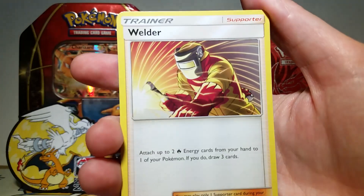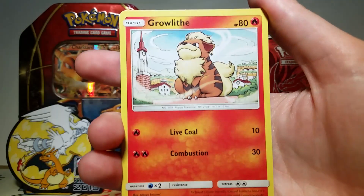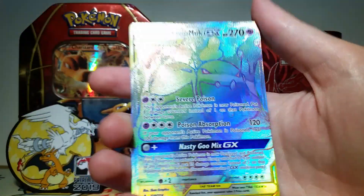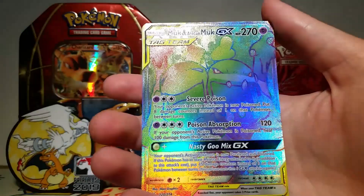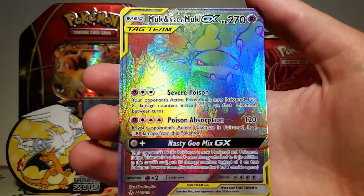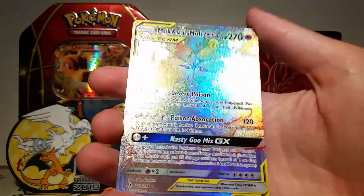So we've got a Grass Energy, a Welder, Lairon, Gliscor, Poliwag, Rhyhorn, Growlithe, Cubone, Riolu, an Amioth Reverse, and then — WHOA! I cannot believe this! We got another rainbow rare! Two rainbow rares in one video — what is going on? We've got Muk and Alolan Muk GX.